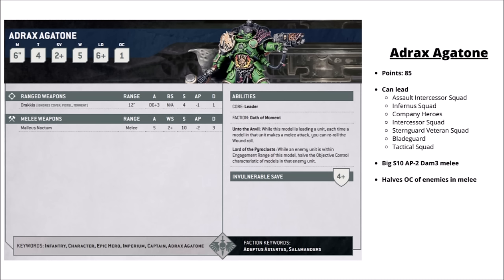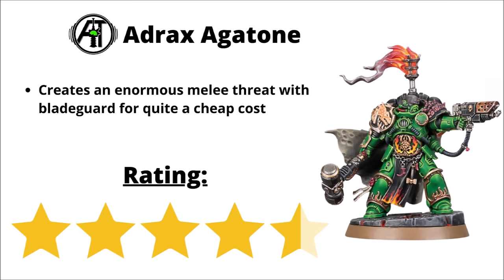Next up we have the mighty Salamander that is Adrax Agatone. He's a fairly cheap Tacticus Armoured captain at 85 points, and he comes with some massive melee — 5 attacks at Strength 10, AP 2 and Damage 3 with Malleus Noctum, plus a punchy hand flamer. His rules reduce the objective control of units he's in melee with, and more importantly give re-roll wound rolls in melee for the unit that he's leading. For the Salamanders, Adrax Agatone is just quite simple and effective — really quite strong with Bladeguard, and between their attacks and his big Strength 10 Damage 3 ones, they're going to be threatening to most things in the game. Seems hard to go wrong with him and 6 Bladeguard jumping out of a Land Raider. I've chosen to rate him a 4.5 out of 5.